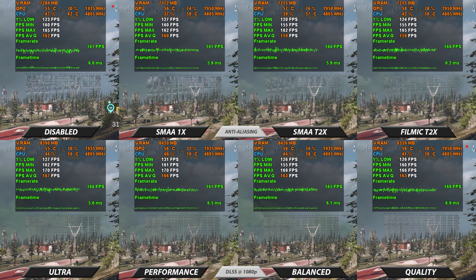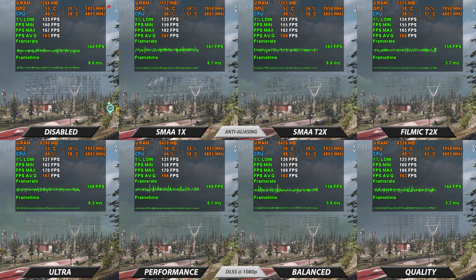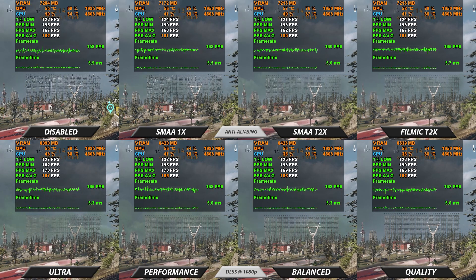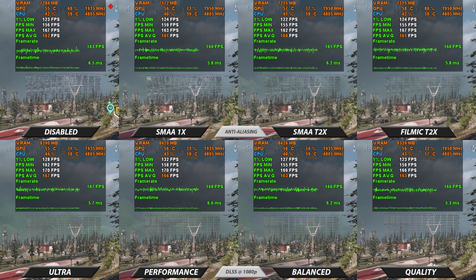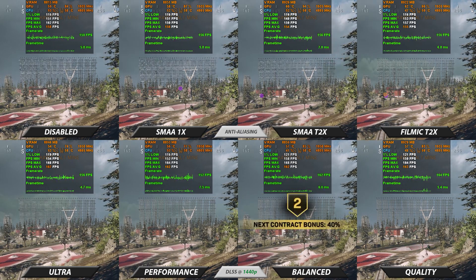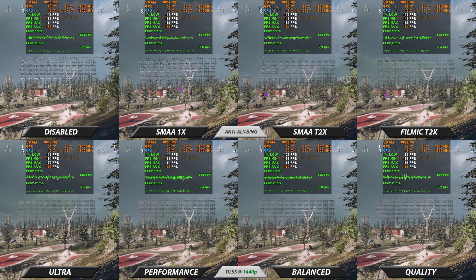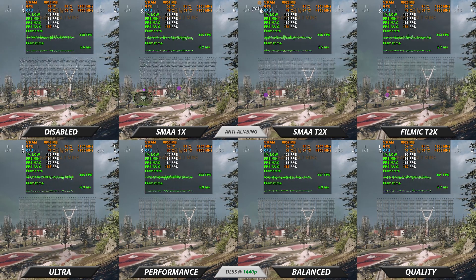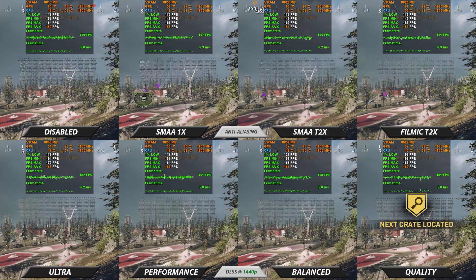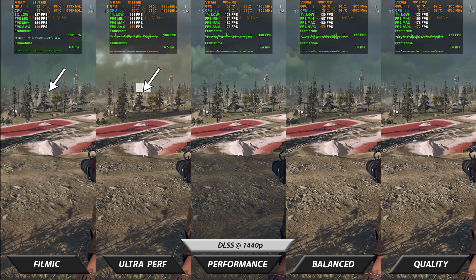Now that we understand the visual differences of DLSS in terms of anti-aliasing and texture quality, let's look at the performance difference. NVIDIA designed the Tensor Cores to handle high resolutions such as 4K, so naturally 1080p is barely utilizing these Tensor Cores, even on the quality setting. Let's compare this again at 1440p — now that the Tensor Cores are being utilized more, we see a bigger boost in FPS over traditional anti-aliasing methods. DLSS is designed to shine at higher resolutions. Tree textures continue to have the same issue with no improvement as we increase the resolution.